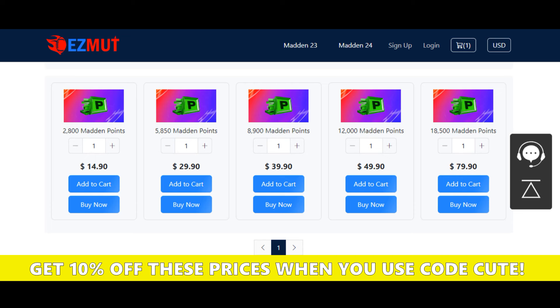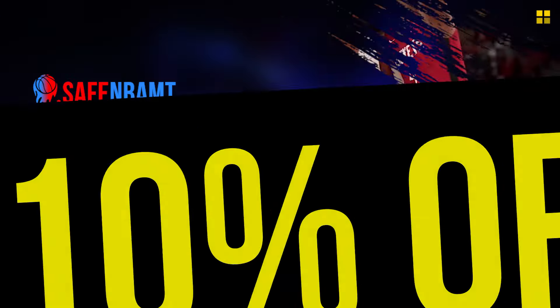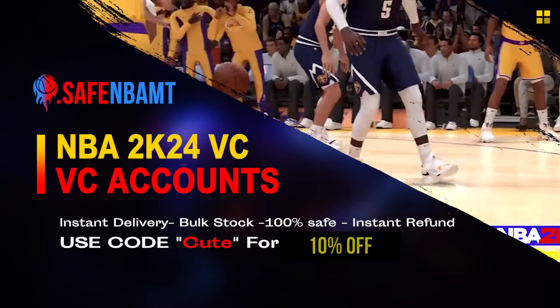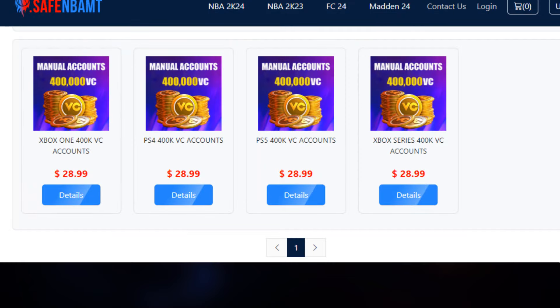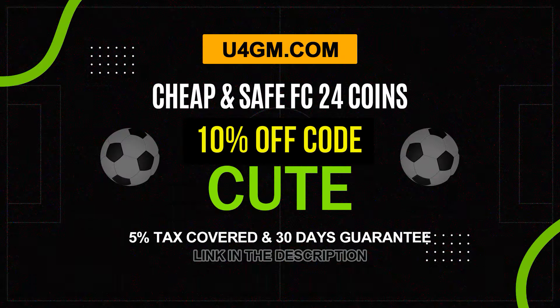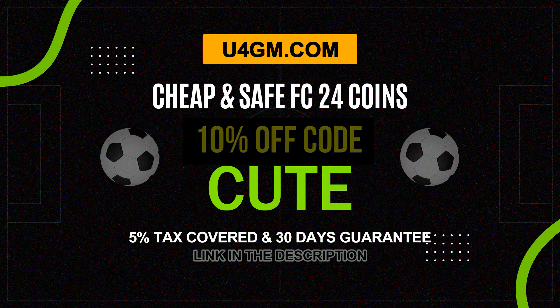If you enjoy NBA 2K24, there's not a better deal than this — go to safembamt.com, link down below, use code Q for 10% off right now. 400K BC is below 26. And if you enjoy FC24 and want to save your money to get the players you want, go to u4gm.com, use code CUTE for 10% off. Stop wasting your money and go get the players you want.